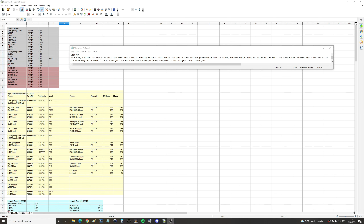Hello everyone, I hope you're all doing very well. Today's valued viewer request is from ColmVD: 'Dear Cap, I would like to kindly request that when the F-14A is finally released this month, you do some maximum performance time to climb, minimum radius turn, and acceleration tests and comparison between F-14A and F-14B. I'm sure many of us would like to know just how much the F-14A underperformed compared to its younger twin.' This is obviously months out of date now. I've had it in my can't-do folder because people have been messing around with the A and the Bravo model getting them just right. I think they're just about finished — or if they haven't, tough, because I'm doing it now.